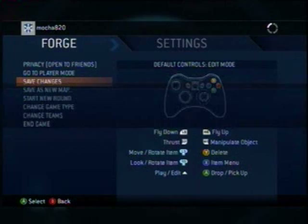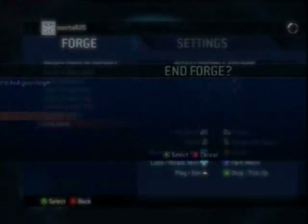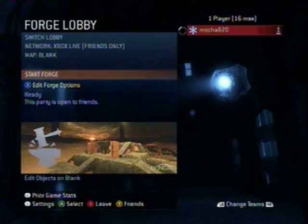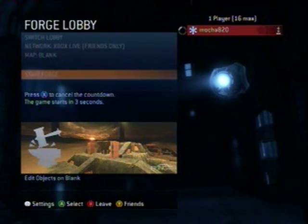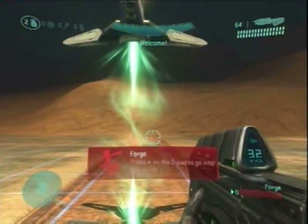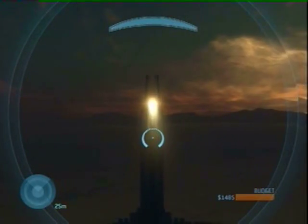This will save the teleporter in place even though it looks like it disappears after a few seconds. As soon as you return to the Forge lobby, you can start the game back up again. The receiver node will still be positioned in the sky. When you enter the teleporter, make sure that you are in Forge monitor form so that you do not fall to your death.